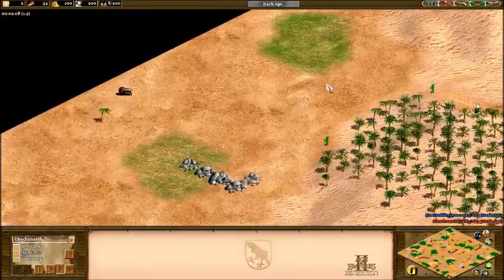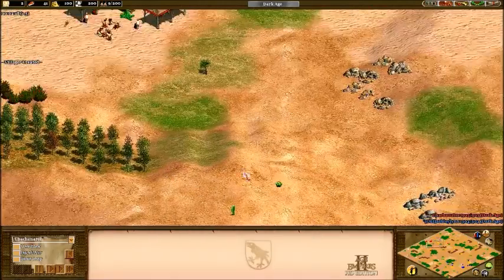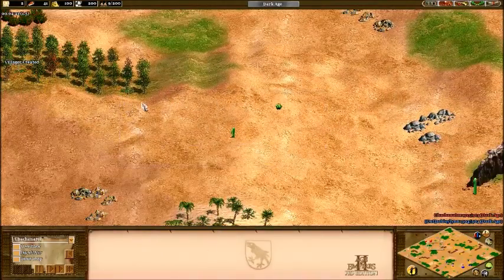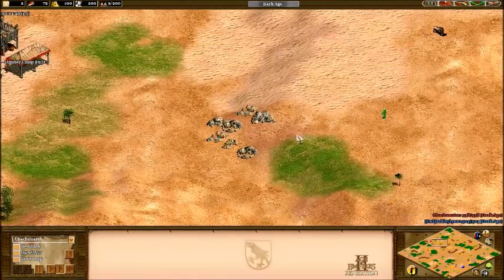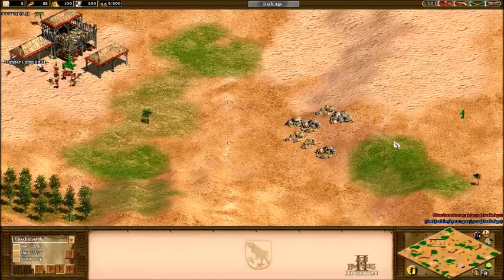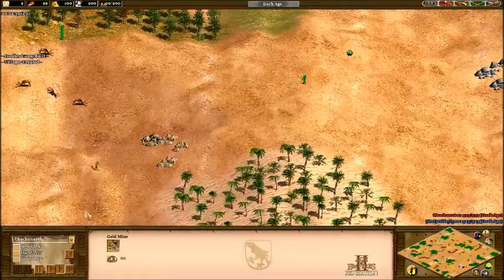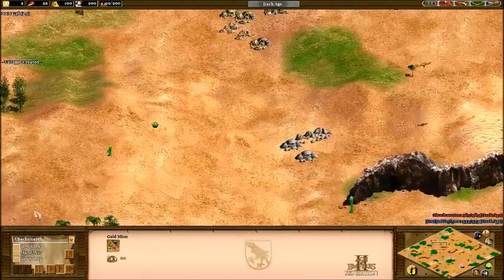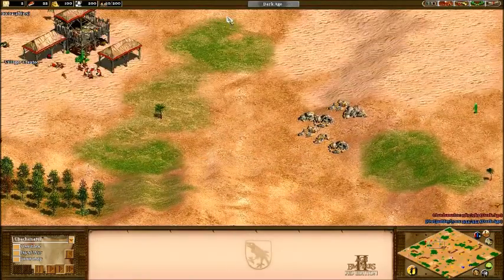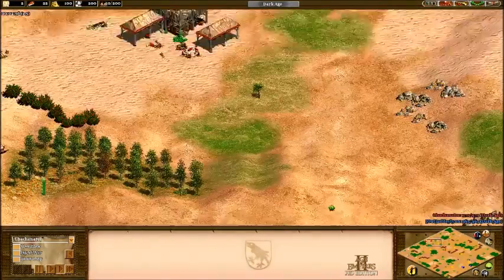Looking at the maps real quick — I have a pretty decent map. This wood can be easily protected by just putting some walls here. This would probably be a good place for military buildings; putting them on top of a hill is always a good idea. This gold is forward and not in the best location, and my second and third golds are also forward and not in great spots. But I never like it when all my gold's in one spot.